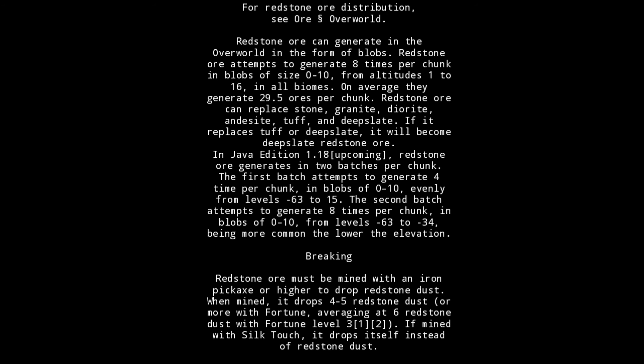Redstone ore must be mined with an iron pickaxe or higher to drop redstone dust. When mined, it drops 4 to 5 redstone dust, or more with Fortune, averaging 6 redstone dust with Fortune III. If mined with Silk Touch, it drops itself instead of redstone dust.